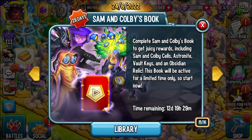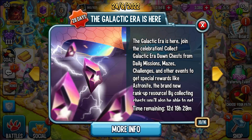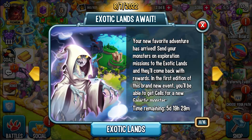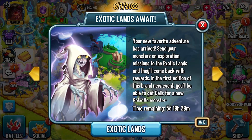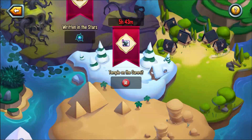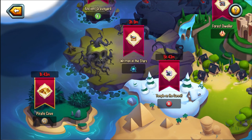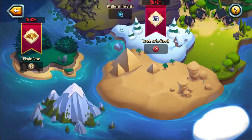So quite a few things going on. Let's go to the Exotic Lands because this is what I was talking about, this is what we're excited about. You might hear Toothless in the background — she's excited to go to the Exotic Lands as well. We have rare, mythic, uncommon missions; we have an hour, eight hours, eight hours. How does this work? I have no idea.